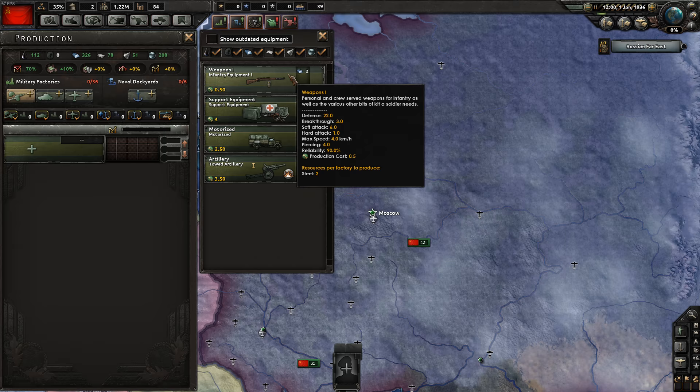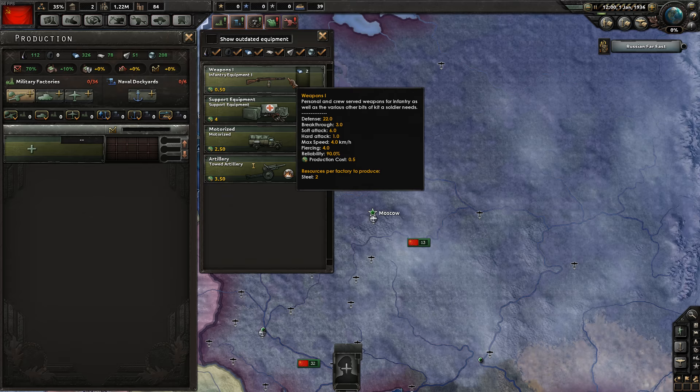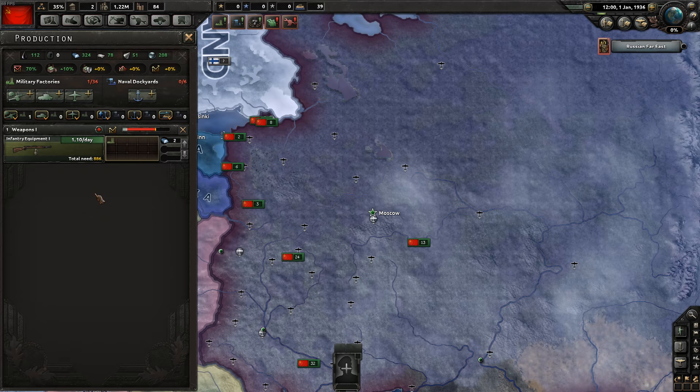In Hearts of Iron IV you produce goods to add to your divisions — either for new divisions or existing ones in the field. First, infantry equipment is the most basic and essential — every single military division on the ground needs a gun. If they don't have a gun, they cannot be assigned to that division. There's a myth that Soviets sent troops into battle without guns hoping to pick them up from fallen comrades — apparently that's a myth; it was actually about ammo shortages. Either way, in this game you cannot be assigned to a division without a gun.